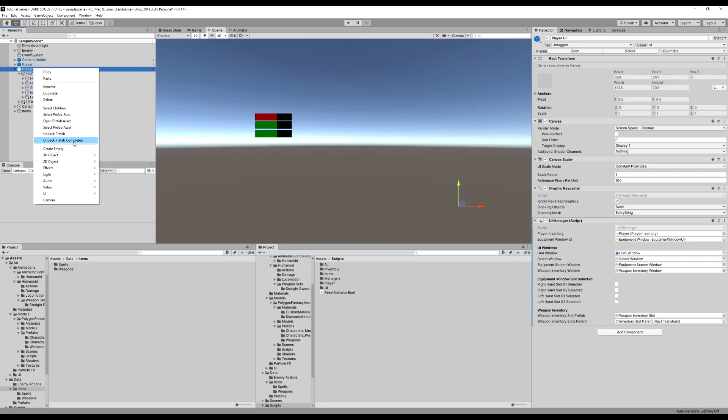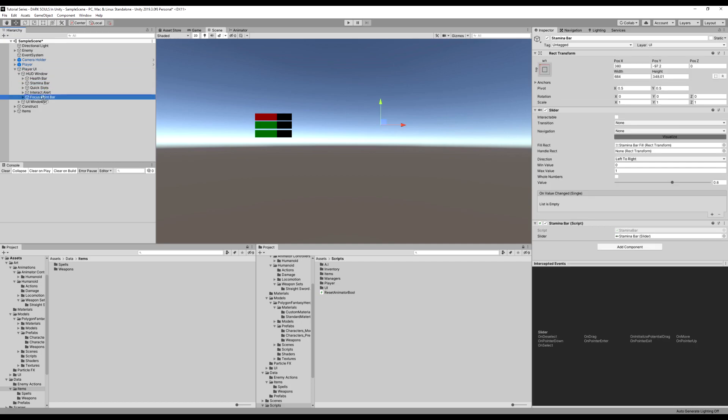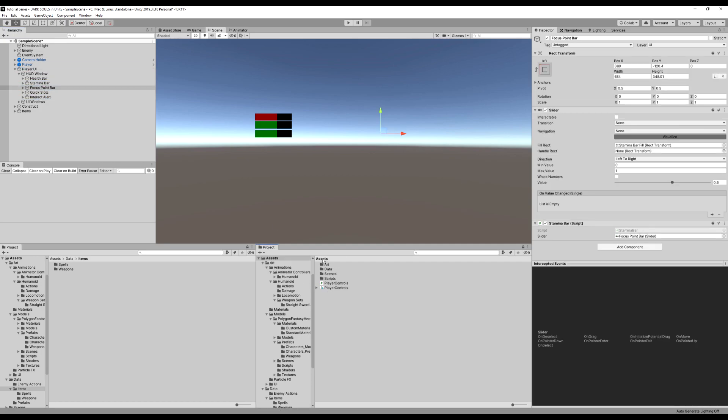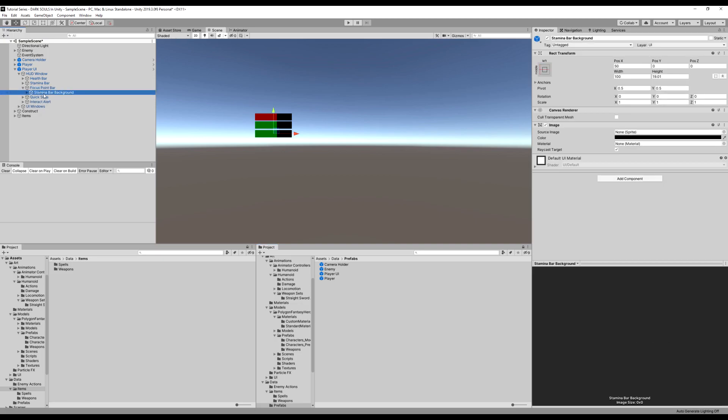I'm going to unpack this prefab completely, then drag the stamina bar under the health bar, and the focus point bar under the stamina bar. Then I'll go back to my prefabs and save that as a prefab again — just hit replace. I'm going to change the color on the focus point bar to blue, and change the name from stamina to focus point.